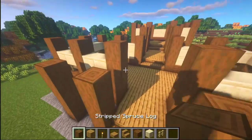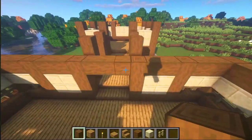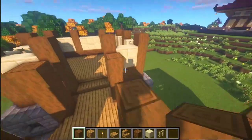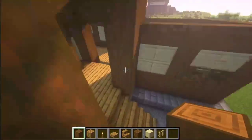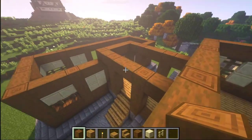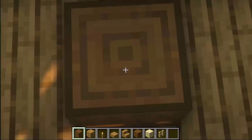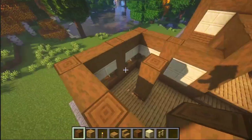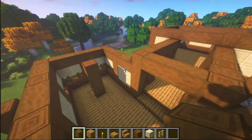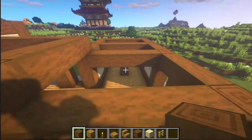Now let's once again take some stripped spruce logs and place them like this — connect everything up. Not like this, I don't like it. Yes, now connect here, and some more here. Once again and connect some more — here, here. Yeah, this is correct. Let's add another log here, and another one here.